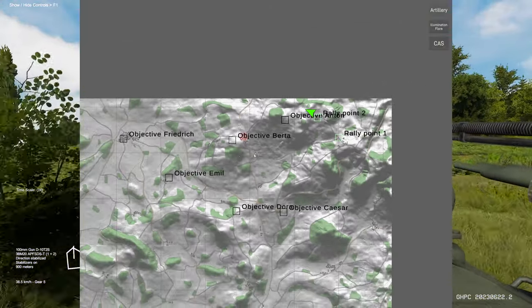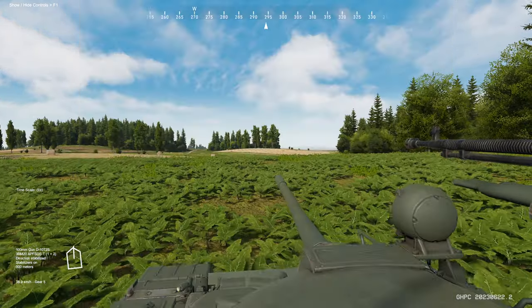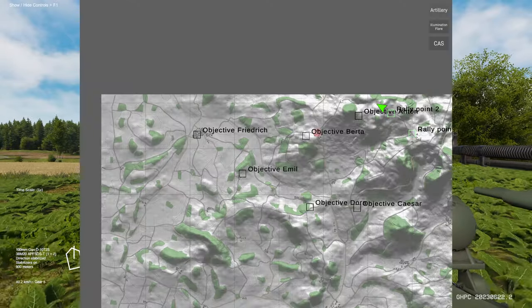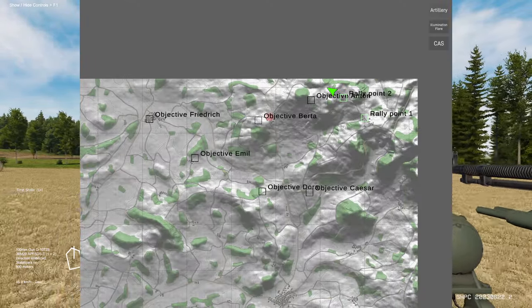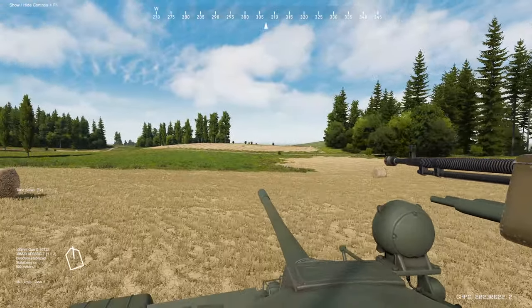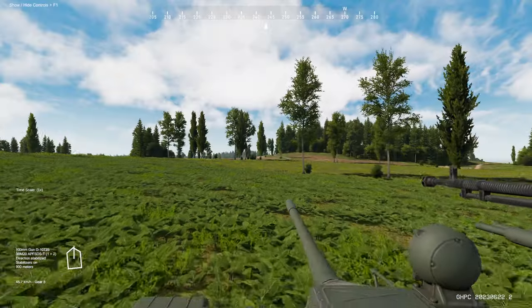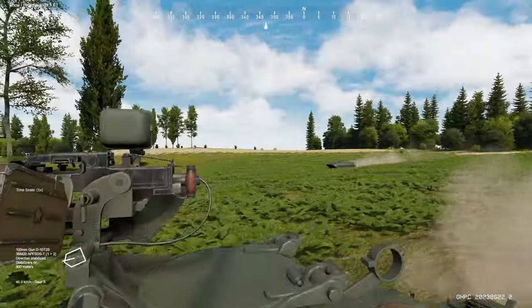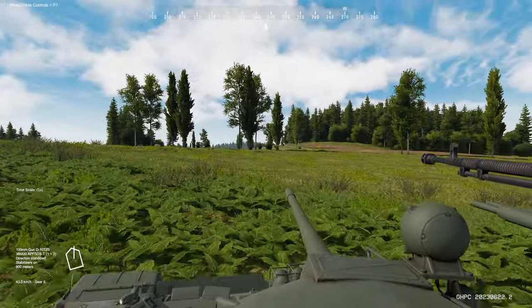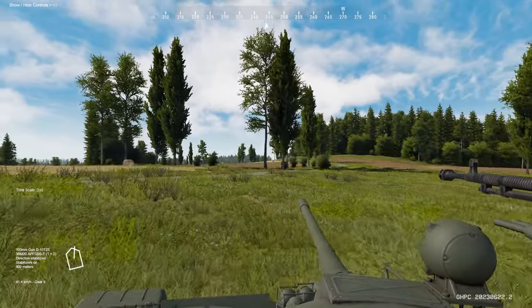Our final objective is Frederick right here. It's going to be a three-part series where we're going to take the east side of the area and make our way west. That was the downed ITV ahead — either our T-55 or BMPs got them. No longer a threat to us, and they are pretty deadly — also known as 'little WALL-E.'